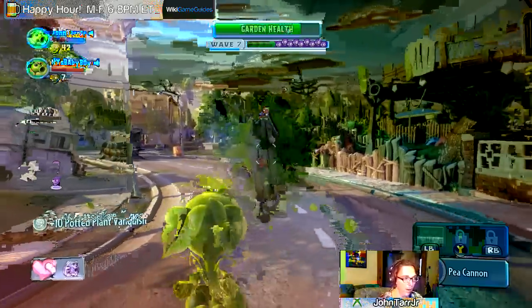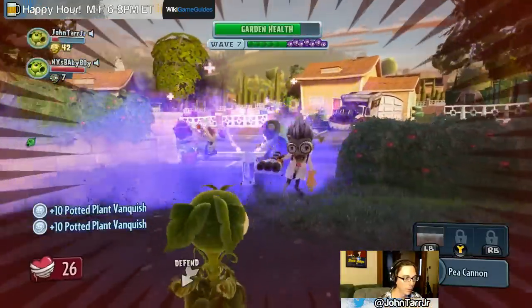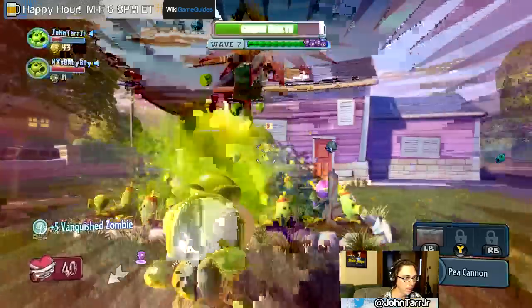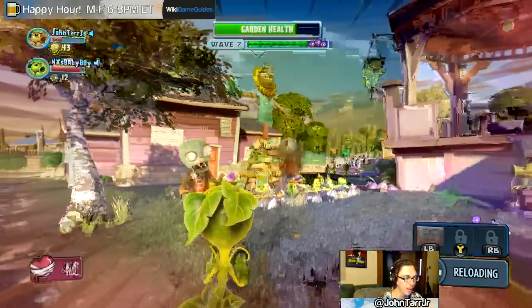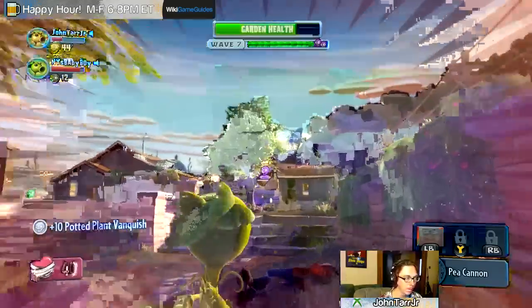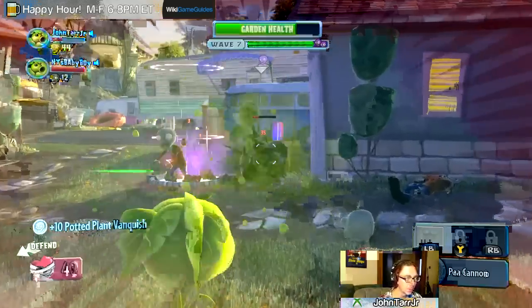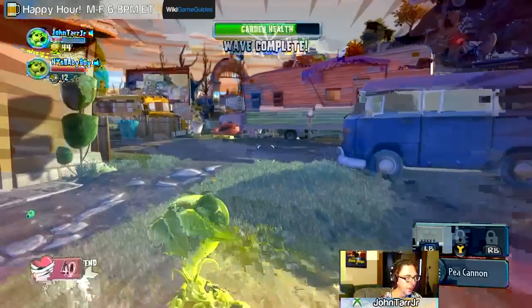I don't think there's any melee in this game - it'd be really nice if I could just run up to this guy and beat him. Oh my god that guy's strong, die! Oh that's the zombie generator, I've got to take that fucking thing out. I think that's what I was supposed to do, I'm not really sure.